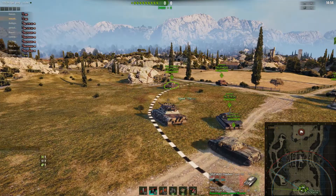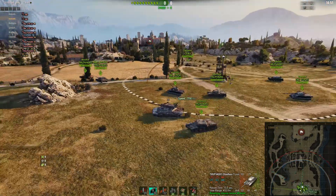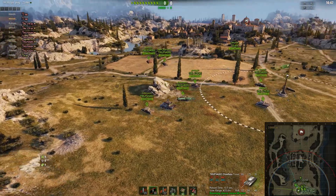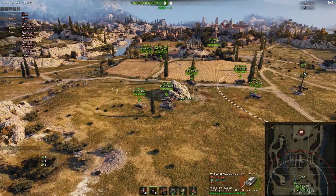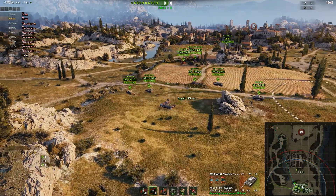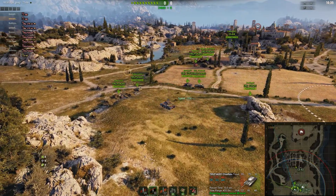We've got a full heavy line-up and one medium tank. The heavies are all going to the 1-2 line and the medium tank is going to the middle. A couple of Chieftains are just covering the centre in case the CS-63 spots anything.